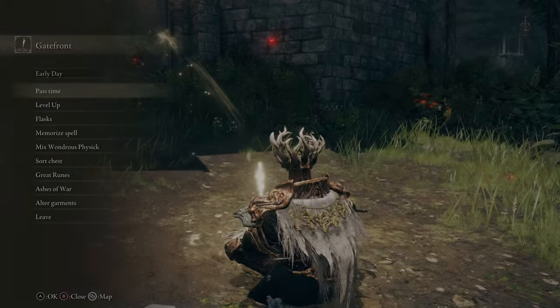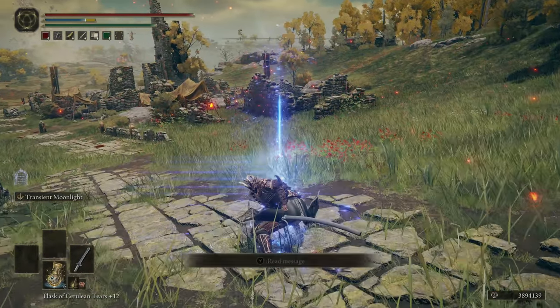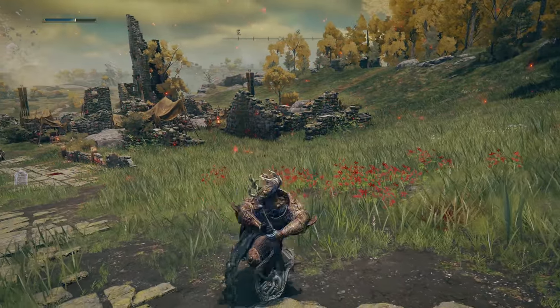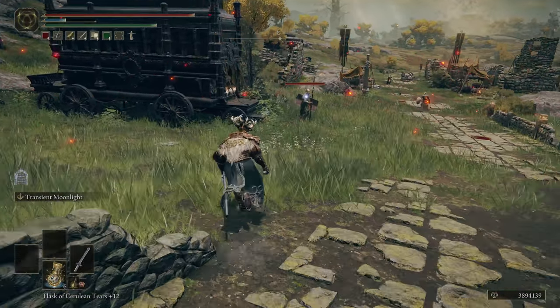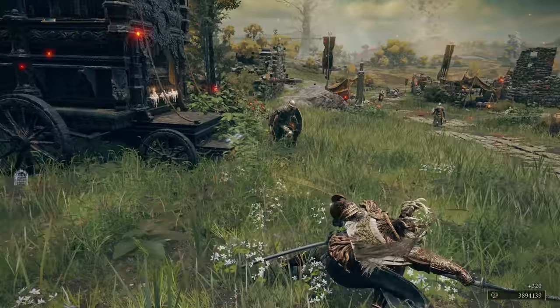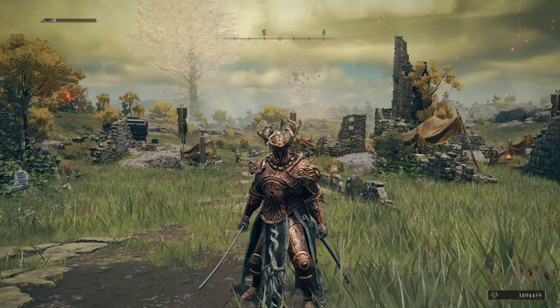Not only does it catch rollers in PvP, but it makes it really easy to spam against bosses — toss it out, roll away, toss it out, dodge away, and right there that was just 3,000 damage almost instantly. This isn't even a dedicated INT build and you can see we're hitting for around 1,000 damage. The range is pretty solid — you don't need to be right on top of the target. All around just a fantastic weapon.